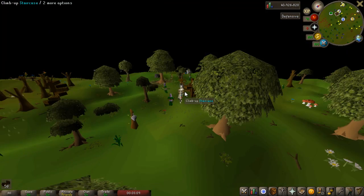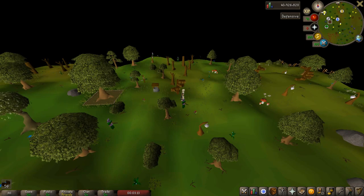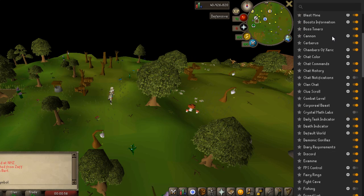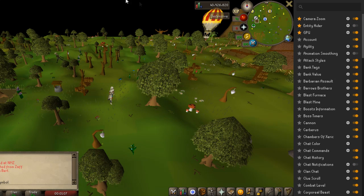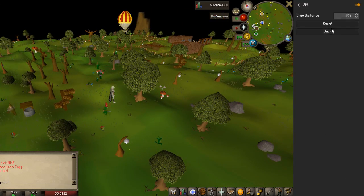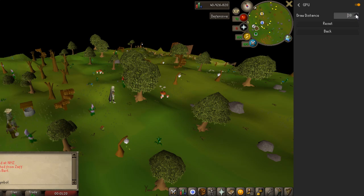I don't actually have the plugin on yet. This is the default zoom length now. I moved my screen over so you can see my plugins tab. What you're looking for here is GPU — I've pinned it so it goes to the top. Scroll down to GPU, pin it, then turn it on and you will see some seriously increased draw distances. You can go into the settings here.